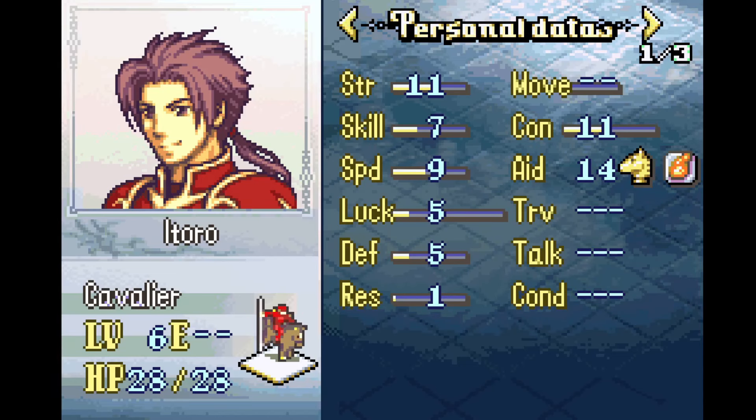Itoro is less interesting. Itoro is another cavalier. I mentioned before that all the cavaliers have problems, and Itoro's problem is kind of just being middling. He does actually have decent offenses — his speed and strength growths are both pretty okay. He has 60% strength growth and 45% speed growth, so his offenses will maintain pretty well. He lacks bulk, but the same is true of Daisy until she gets her PRF. The thing is, he lacks the huge snowball that Daisy has, so his stats feel a little behind hers if you've trained her.